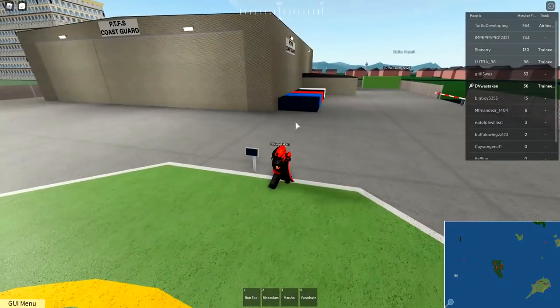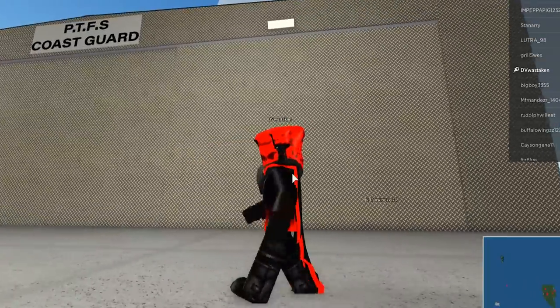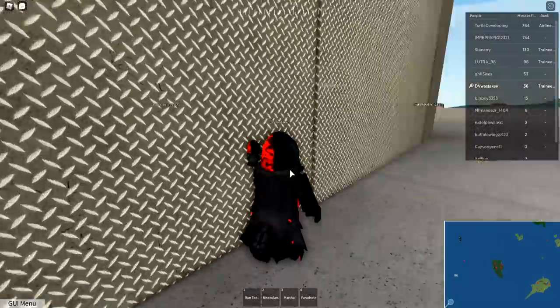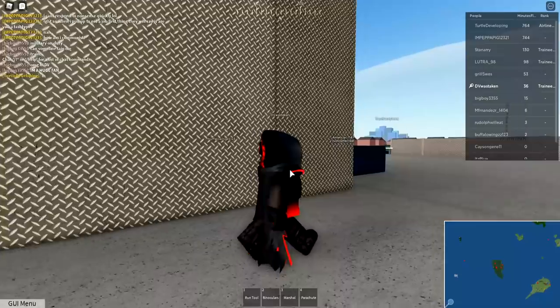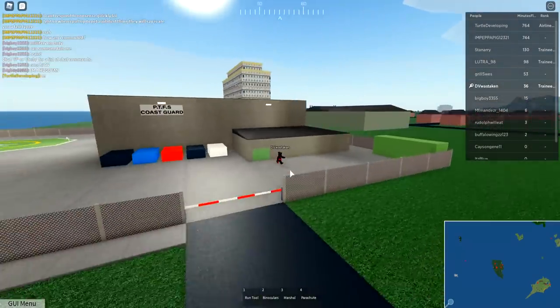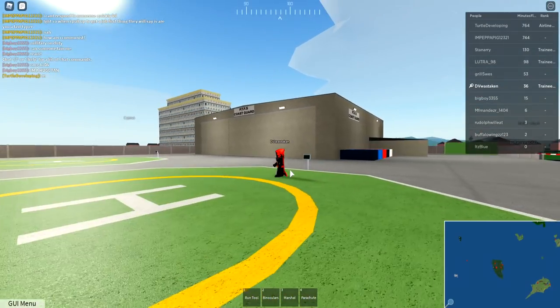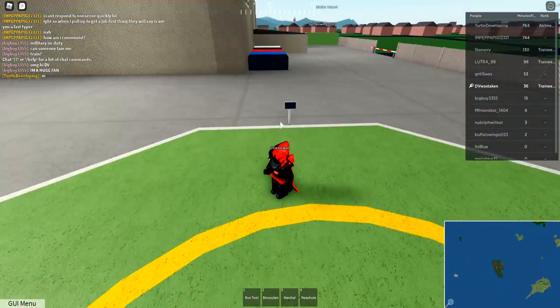We're at the coast guard. Let's see if we can spawn our new vehicles. I'm curious what kind of missions we're gonna get too. Look at that - we get the hangar. Can you actually go inside? I don't think you can go inside the hangars. It's probably for optimization too, because you don't really want to have a million objects in the game.